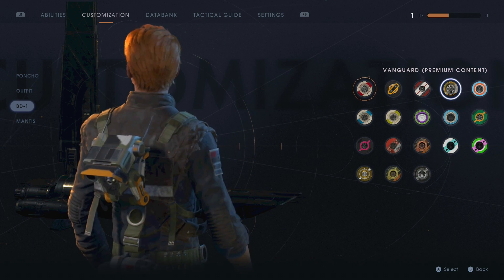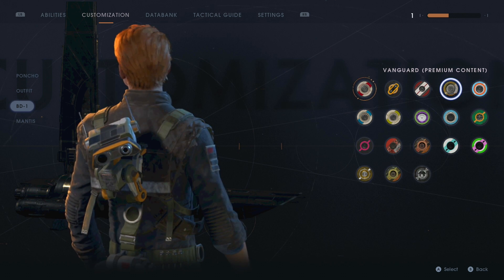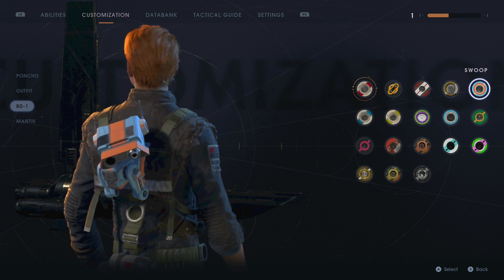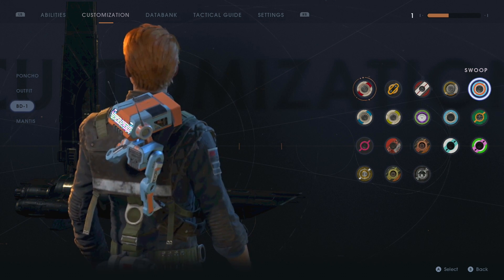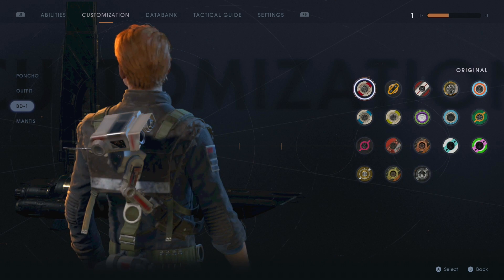We also have Vanguard, which is a mixture of different colours — you can see he's kind of looking at us right now as if to say 'can you get this thing off me?' Then we have Swoop, which is quite a smart one. It's a good balance and I like how it's been designed to mix the blue and the orange together. There's not one colour that really overpowers the other.